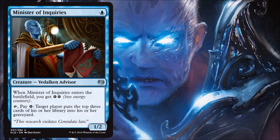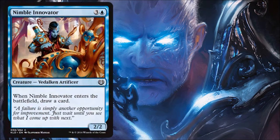Nimble Innovator — I'm not super crazy about paying four for a 2/2, even though it replaces itself. The only time I'd consider it is in a limited deck with a lot of good flicker effects, making it another target for value. But four drops are a powerful spot in your curve and you don't want to clog it, so most of the time this doesn't make the cut, though occasionally it might work out.